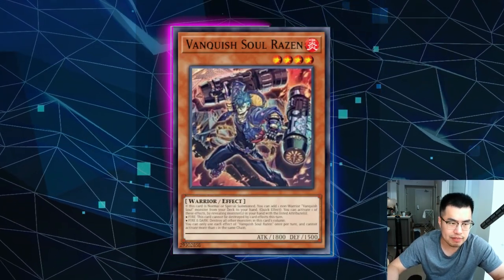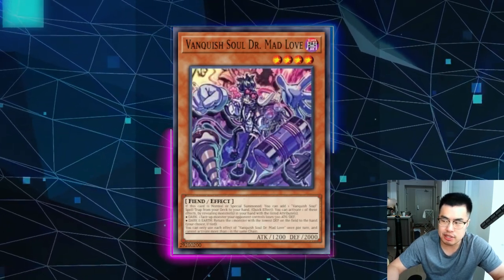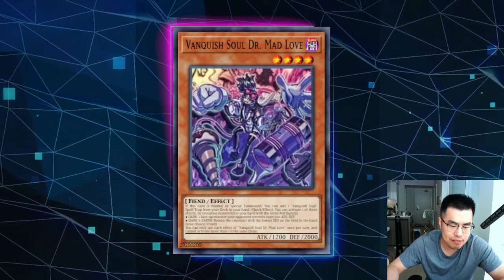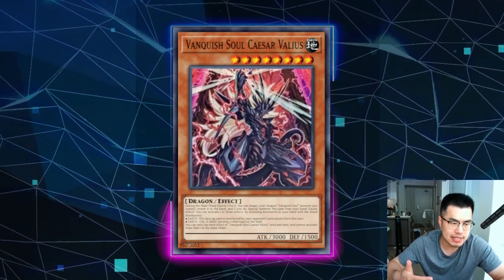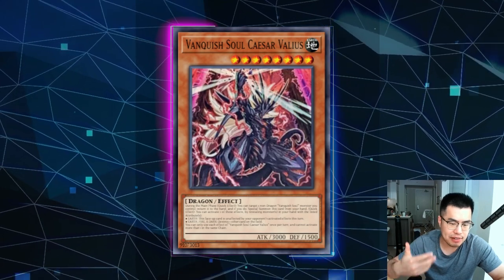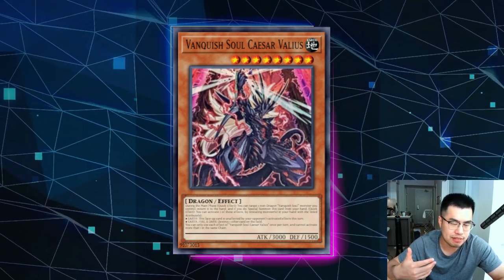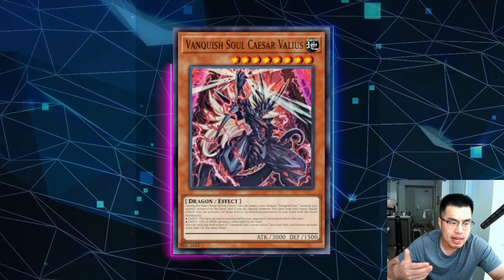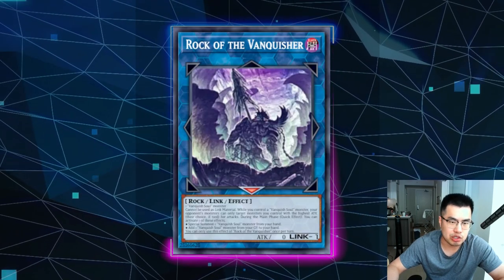The issue with Imperming or Veilering Razin is that if they already have a copy of Mad Love in their hand, they're going to be able to special summon anyway. And on top of that, if they have a copy of Borger or Vanquish Soul Caesar Valleus — which are two-ofs in the deck — they could just chain that effect to bounce the Razin you targeted back to their hand, which means your Infinite Impermanence and Veiler are just going to fizzle. And then they're going to get the search anyway. So that's why I generally like holding it for the Rock of the Vanquisher.